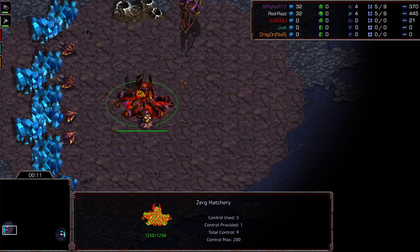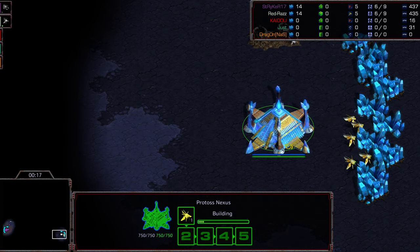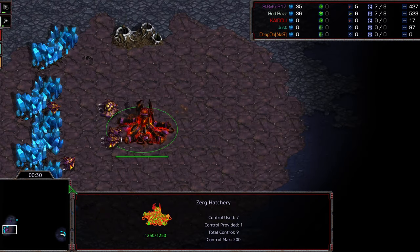Left-hand corner — this is Ascension by the way — left-hand corner is Striker starting as the Purple Zerg. Bottom right-hand corner, we have Raz starting as the White Protoss. And actually out of all the matchups, Raz does pretty well against Protoss. Striker, of course, a formidable opponent.